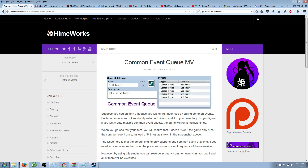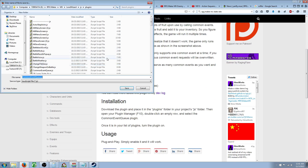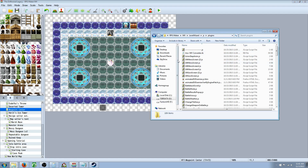For this tutorial we're going to go to Common Event Queue and download that one. Right-click it and save that link in your game folder. If you don't know where to save it, you can go to MV, open your game folder, and then you'll see js/plugins — save it right in there.